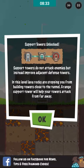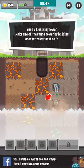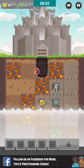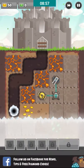Oh — lava! There it is, support tower. Let's see — ice tower, range, lightning. So we cannot build in this lava zone. Interesting.